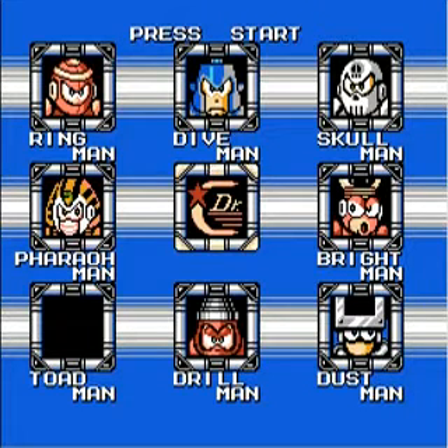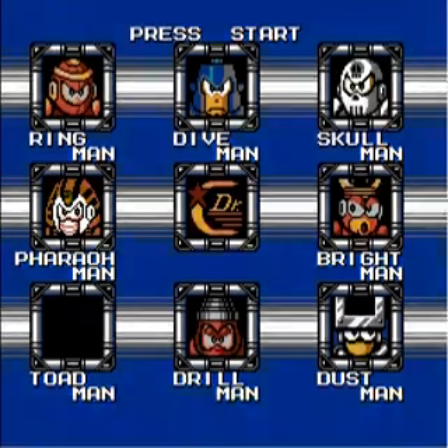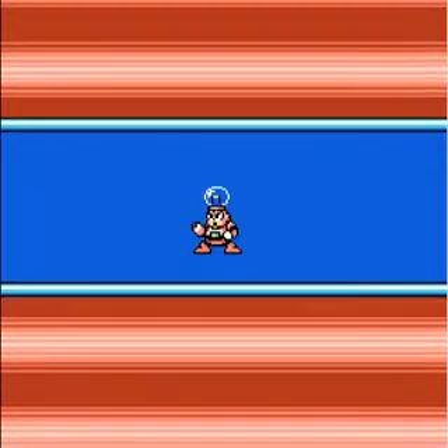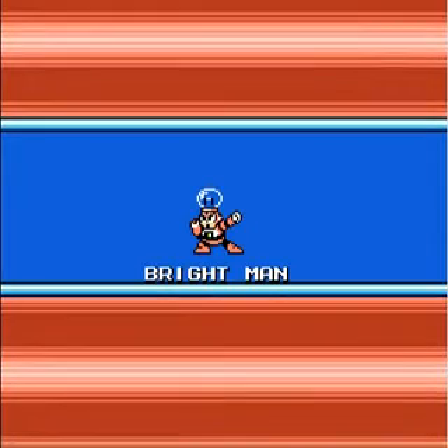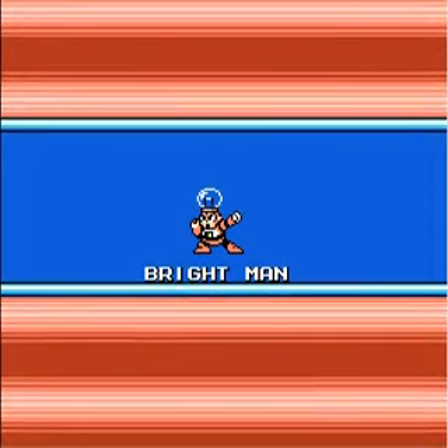Hey everyone, welcome to part 2 of Let's Play Mega Man 4. Last time we crushed Toad Man like the wuss that he is. This time we're going to put our Rain Flush to use to get the Flash Stopper — that's Bright Man's weapon.